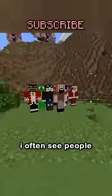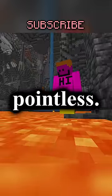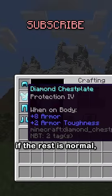Most people have no idea how the protection enchantments work. I often see people with a full set of blast protection armor to survive TNT or something, but that's actually pointless. All of these besides protection have a cap, meaning it's only useful to have one piece of specialty protection if the rest is normal.